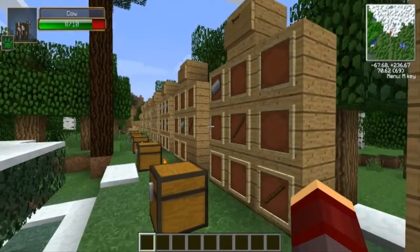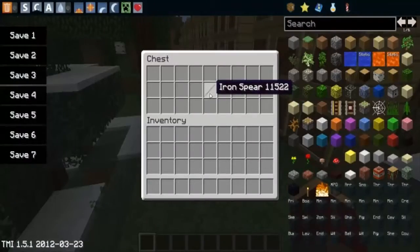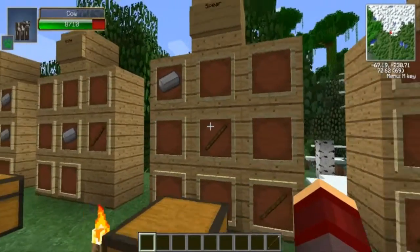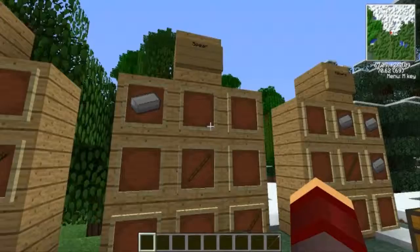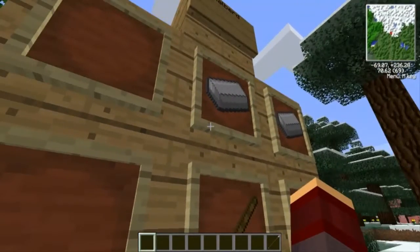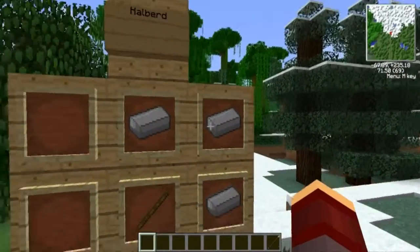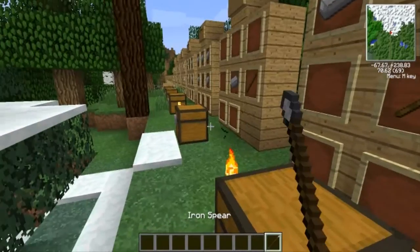Next we have the spear. This is how you craft it. You can craft these with any kind of material — wood, stone, iron, diamond, gold — the usual. Same with this one.